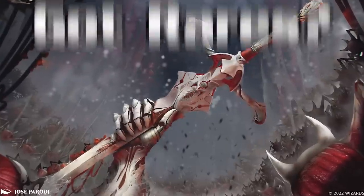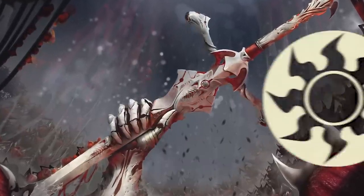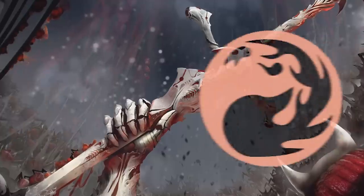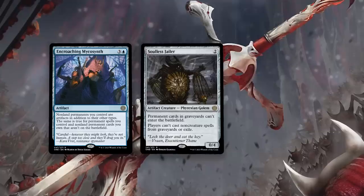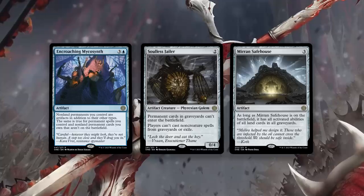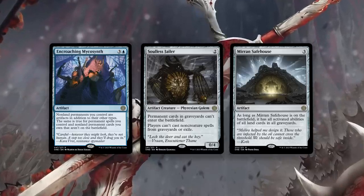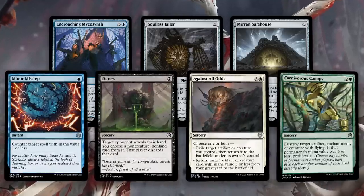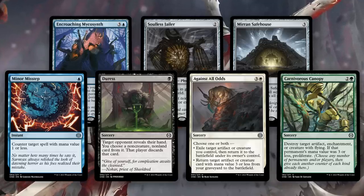After removal, dive into your rares, mythics, and the rest of your cards. I like to do process of elimination: separate all your cards into their respective colors, then go through each color, removing cards that have such a specific use they're better off as sideboard cards. For rares, this means cards like Encroaching Mycosense, Soulless Jailer, and Mirren Safehouse. For non-rares, look for cards like Minor Misstep, Duress, Against All Odds, and Carnivorous Canopy — the canopy can be great, but it can also blank, so leave it in your sideboard.